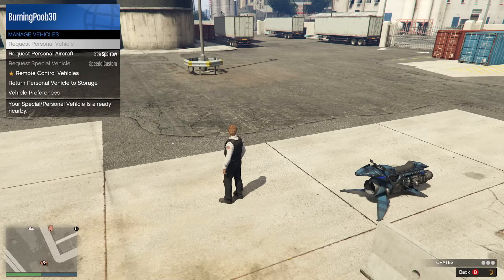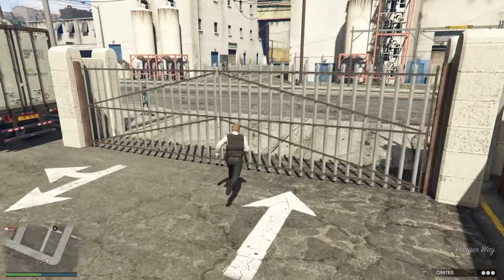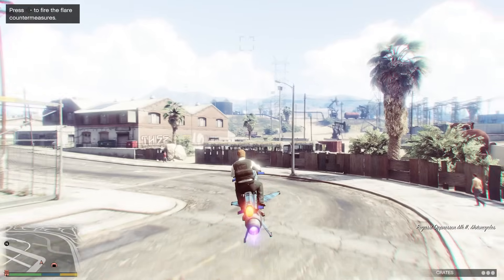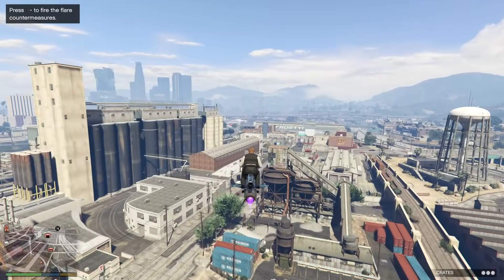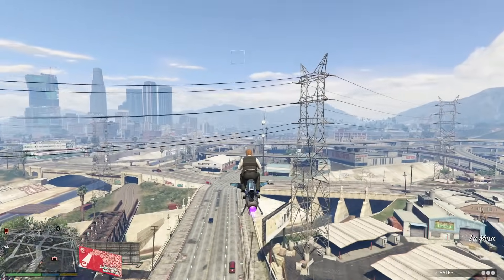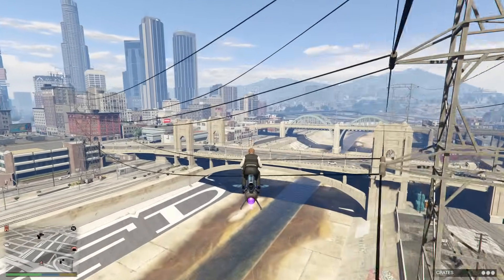Now we're going to get on our Oppressor and it's not going to work — and this is really good, it means the glitch has worked. All you need to do if it doesn't work is go to Manage Vehicles, despawn the current vehicle, and then request it again. This is really easy and very simple. Once your vehicle isn't working, the glitch has succeeded. It sounds a little challenging but once you get this method locked into muscle memory it is going to save you so much time.